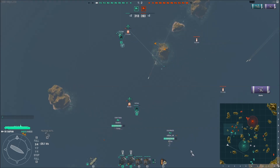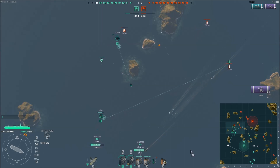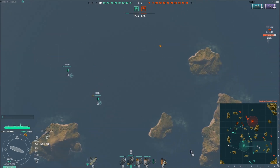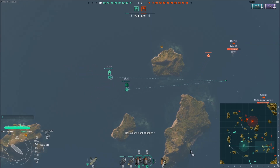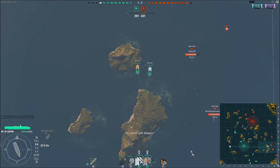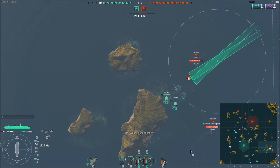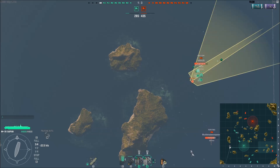Le Furutaka a pris une torpille et le Colorado en a pris une aussi. Je continue et vais essayer d'attraper ces bombardiers. Mes torpilleurs ont un petit New York en cible. Comme la première fois, je vais essayer de larguer en même temps pour optimiser mes chances. Il est bien placé, il est en train de tourner. Les torpilles sont larguées.